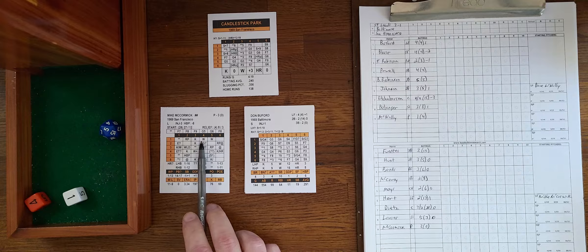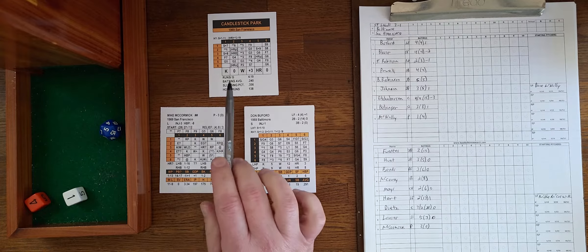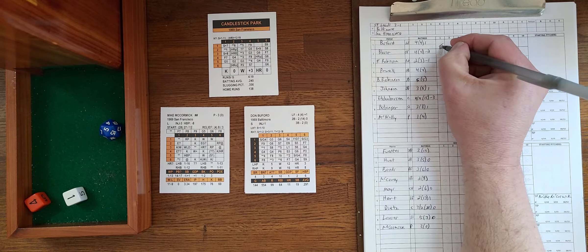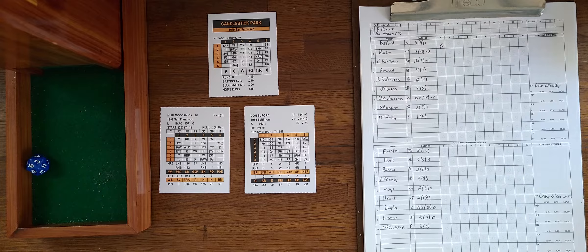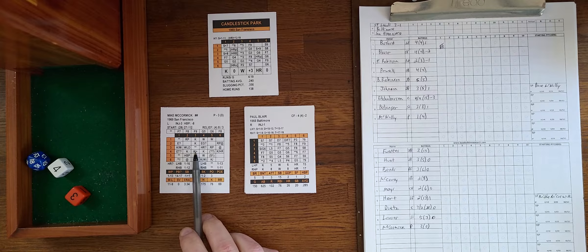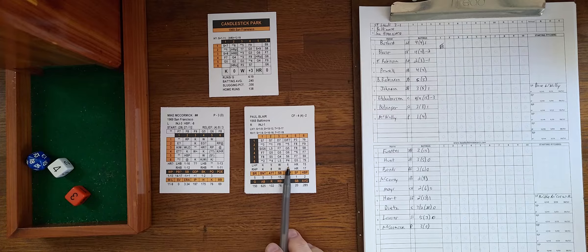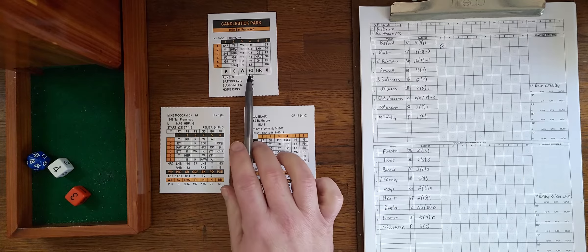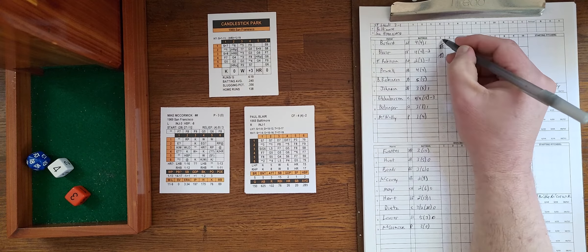McCormick faces Buford. It's a walk chance — the roll is 4-1, and against a lefty Buford walks at 12; the stadium adds three giving him a 15, so that will be a leadoff walk to Buford. They try to steal but can't get the jump, so they'll stay put. Paul Blair comes up and gets another walk — his walk number is 6 against a lefty, with a plus bringing it to 19, clearing the 18 threshold. Back-to-back walks.